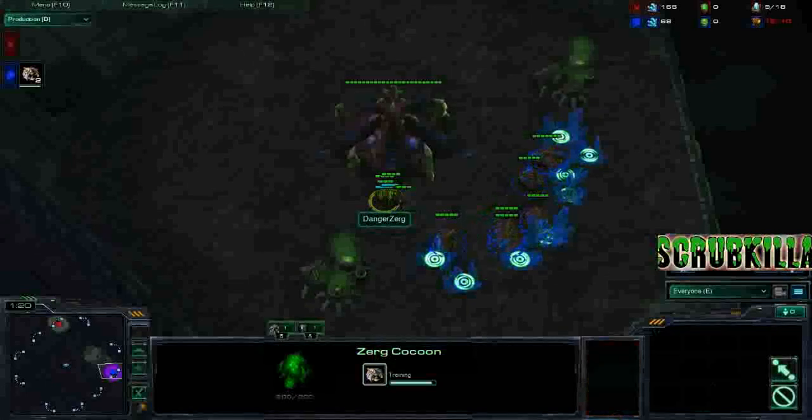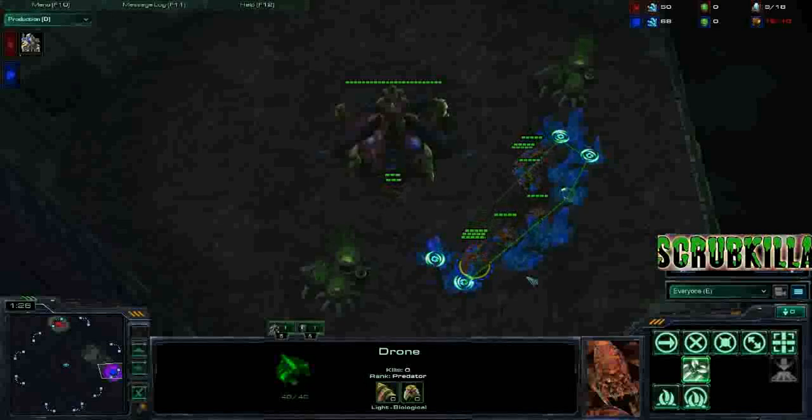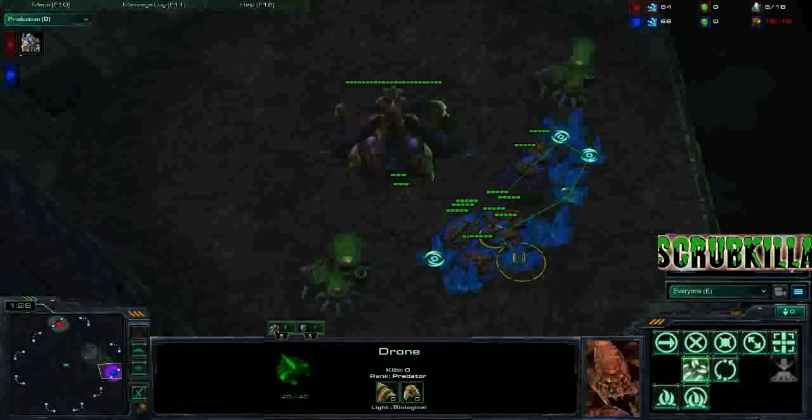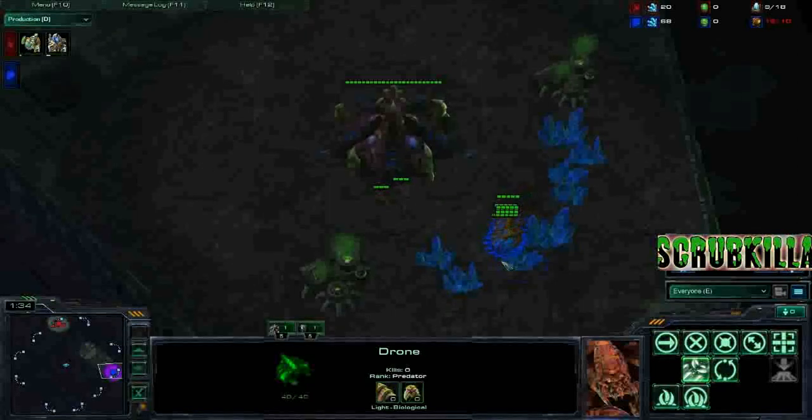You need to rally all your drones to the minerals back and forth so they don't go back to your hatch. You do that with the other two drones that spawn. Then you repeatedly click on the minerals so they bunch up.